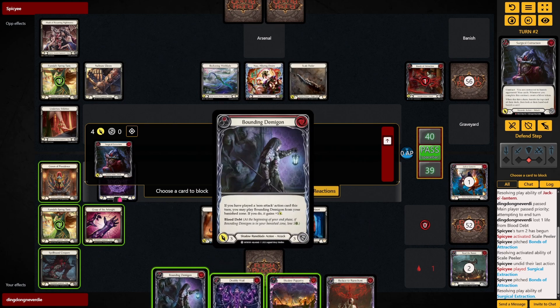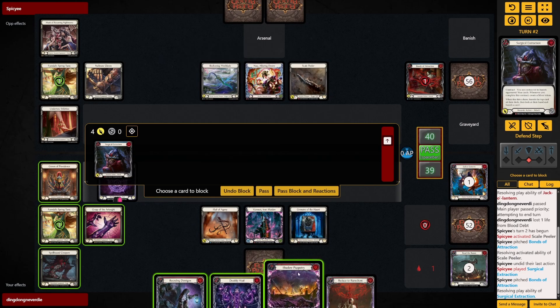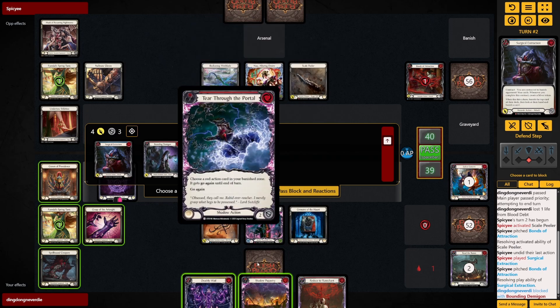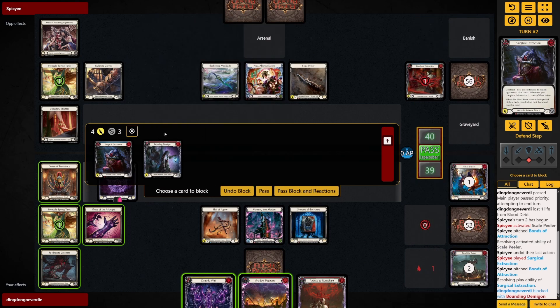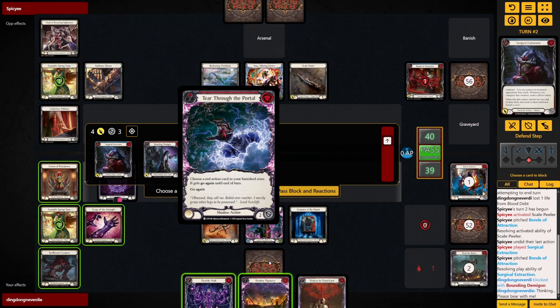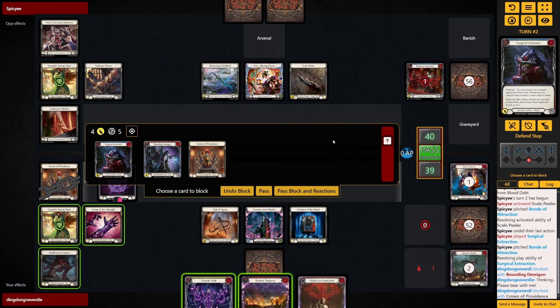I don't see a way to get the Bounding Demicon into my banish at the same time as the Deathly Will — I mean I can if I hold up for another stealth attack, but if Surgical Extraction hits, what's definitely going to happen is the Shadow Puppetry is going to get out of my hand. I might want to remove the Dash Through the Portal, or I could just block with this and cycle the Dash Through the Portal, but that might be a bit premature.